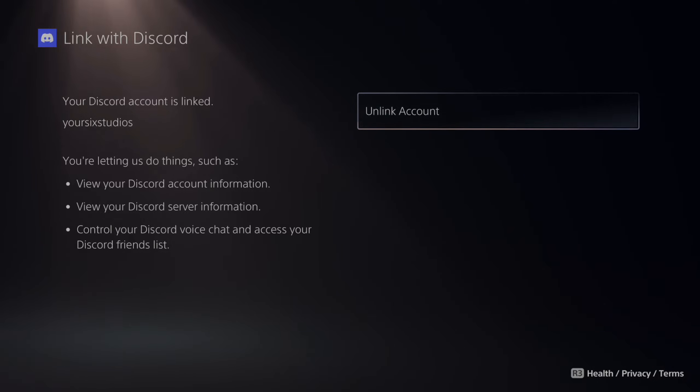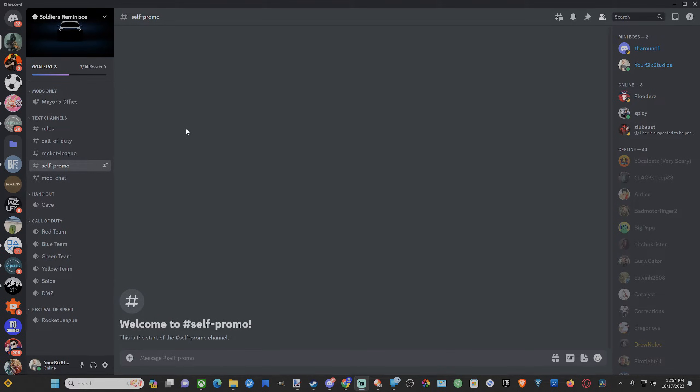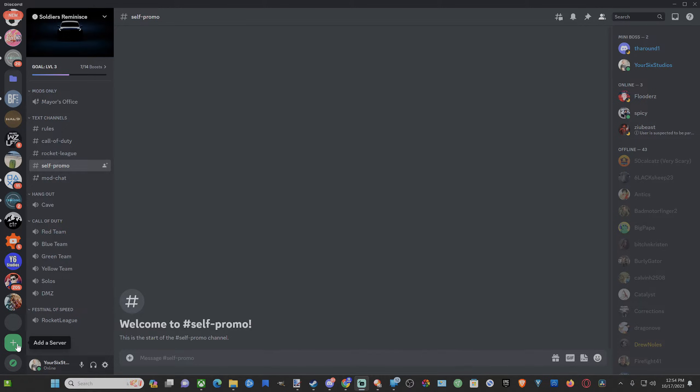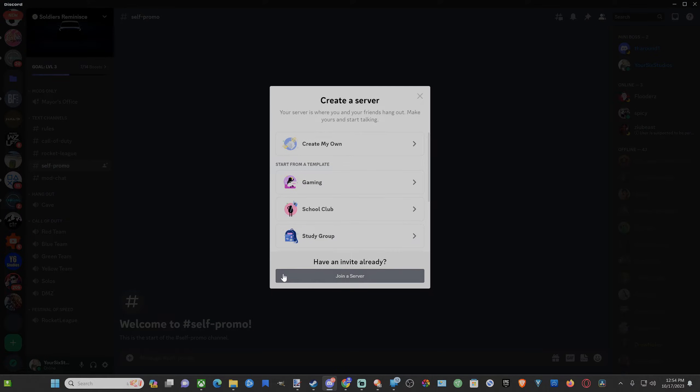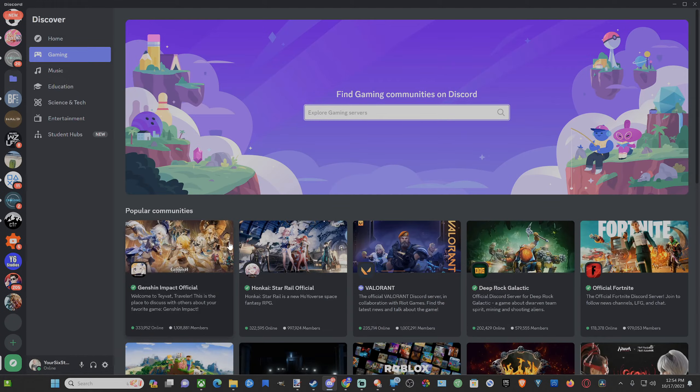Now if you don't have an account, you're going to have to download Discord on your phone or your computer, and then sign in. So once you're signed in, you'll either have to be invited to a server or you'll have to discover a server. On the bottom left here, if we scroll on down, we can go to Add a Server right here and then we can create our own server, or you can go to the Explorable or Discoverable servers right here and then you can find various different game servers to join.